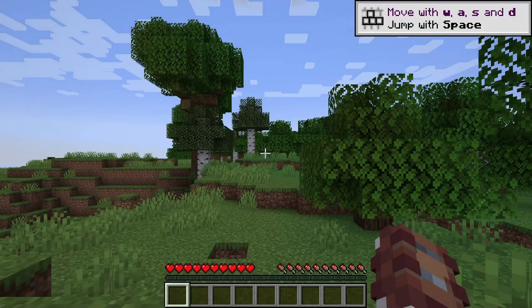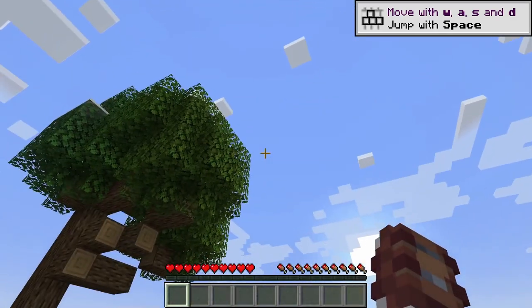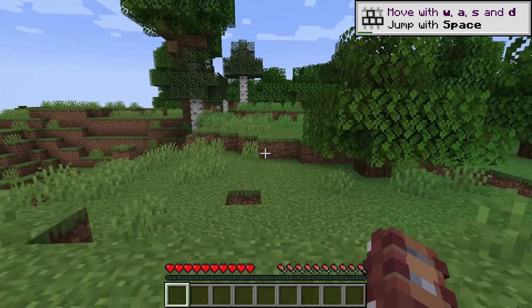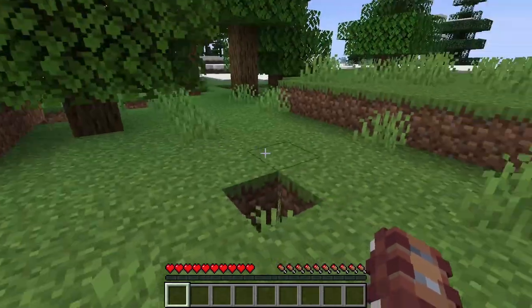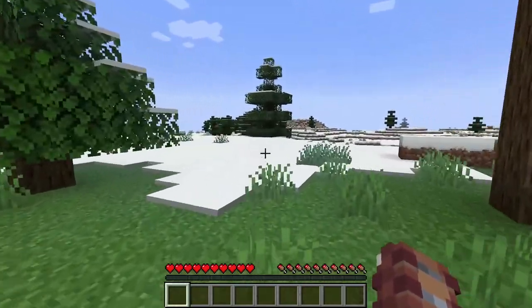We have loaded into the world, and the first thing you're going to see is probably a lot of grass, a lot of trees, and a lot of sky. You will also notice up in the top right corner that the game has its own little tutorial thing going on, so feel free to follow along with that, move around, jump around. And biomes — let's talk about those.